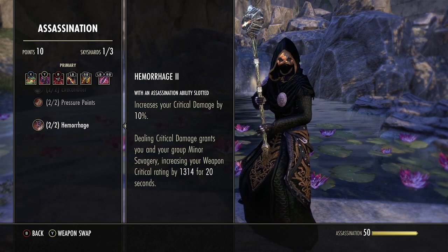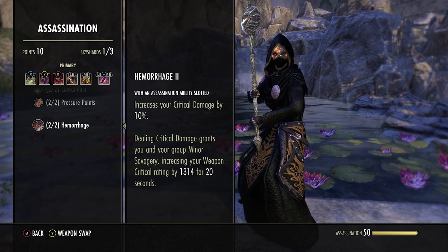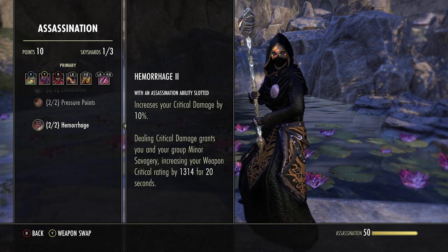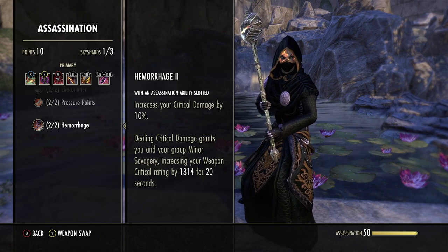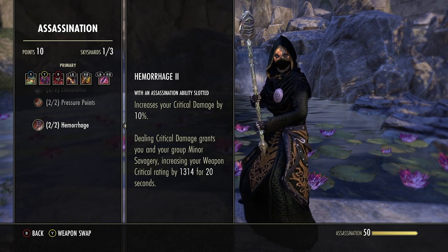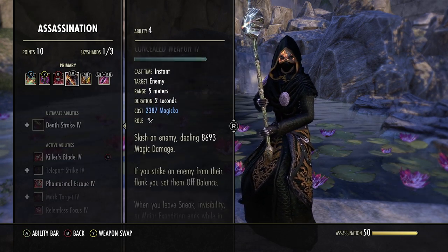Hemorrhage also grants you and your group minor savagery, increasing your weapon crit by 6% when dealing critical damage. This pushes our crit chance up to 49.3% — almost a 50/50 shot of our onslaught critting. Most builds only run around 30% crit, so very good. Next we run Concealed Weapon, mostly just for the passive: when you leave sneak, invisibility, or major expedition while in combat, your damage done is increased by 10%.